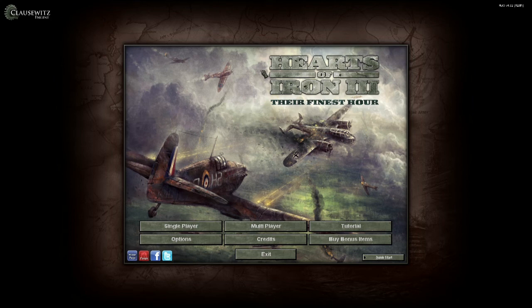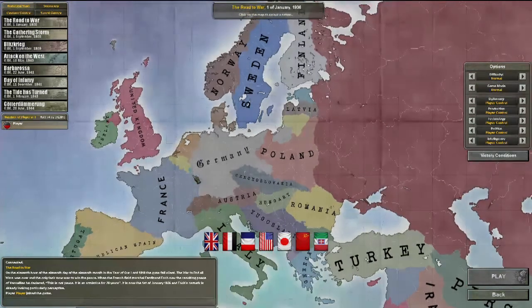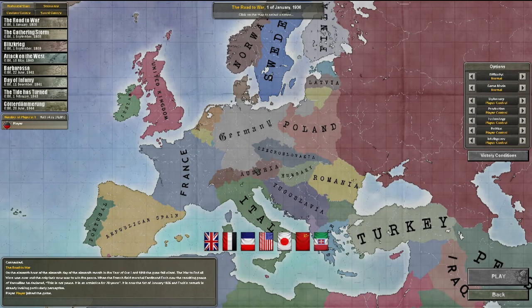Hello everyone, and welcome back to the Stratagos Nick channel. I am Stratagos Nick, and today we're going to be playing some Hearts of Iron 3: Their Finest Hour, with no mods, just vanilla. I have a counters mod, but for the purpose of this let's play I'm not going to be using it, just because everyone who's watching this probably only has vanilla and won't understand what the counters symbolize.